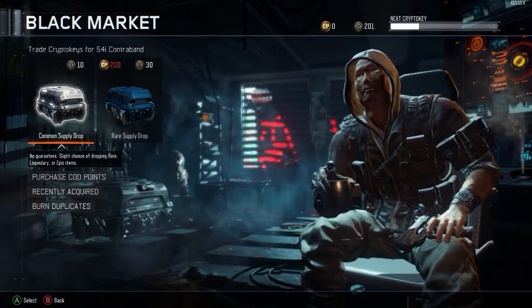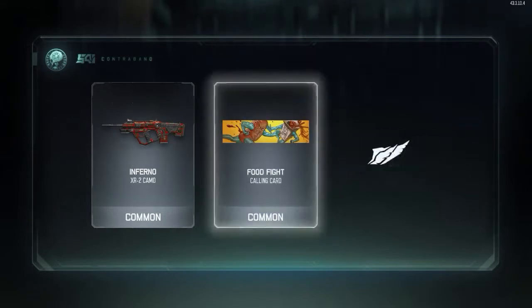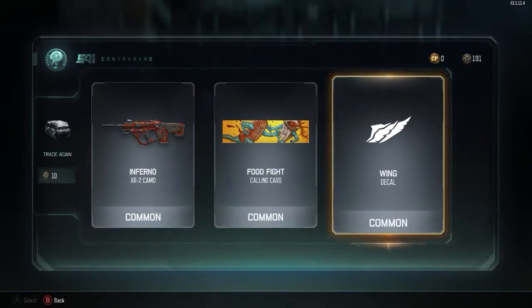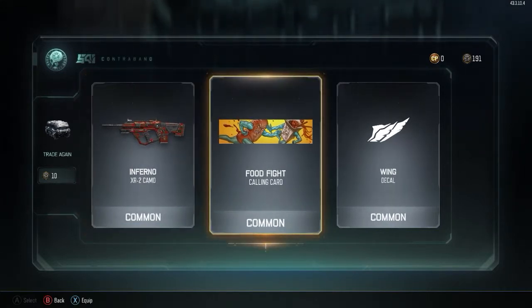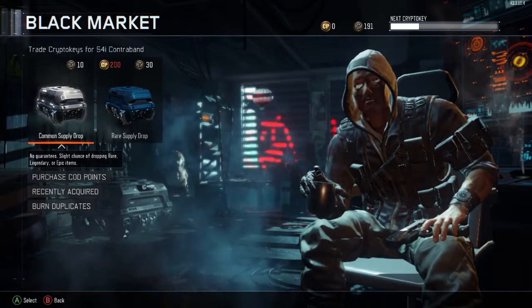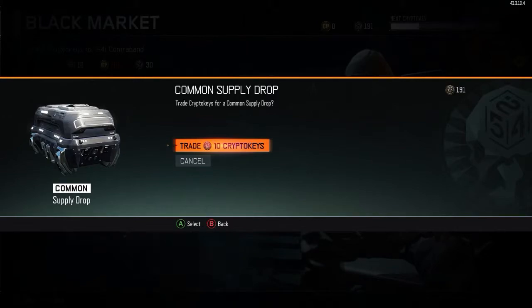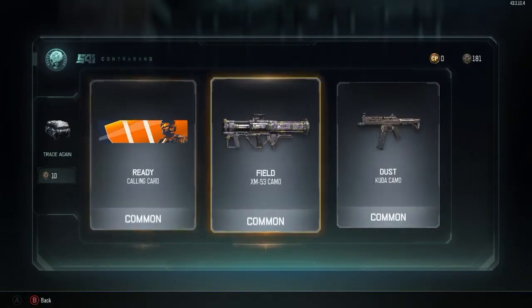Let's check out what we get. First one - never know. We got the inferno camo, the food fight, and the wing decal. I already have this food fight camo, so yeah. Next one - still a bunch of common stuff.